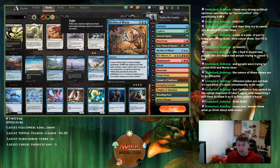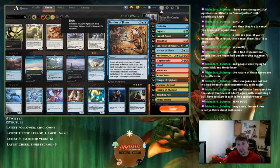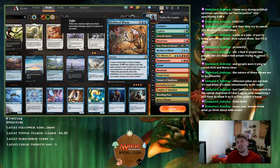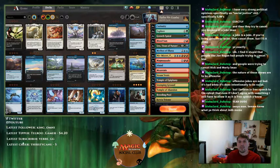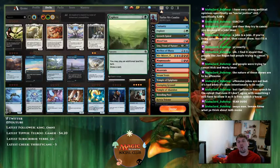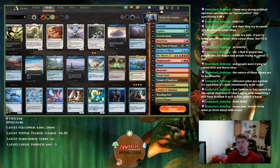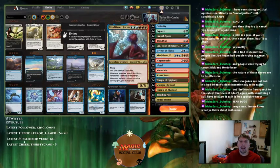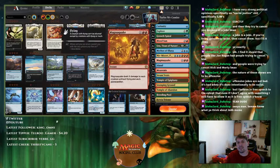A note: as of this recording it's Sunday the 23rd and the format is supposed to change tomorrow. We're running 29 lands because we have so much ramp — every ramp spell requires playing a land from hand, so you need more lands. I was at 30 but was drawing too many, so I cut it down to 29 and added another Mythos, giving me seven ways to deal with creatures instead of six.